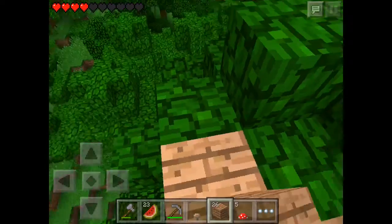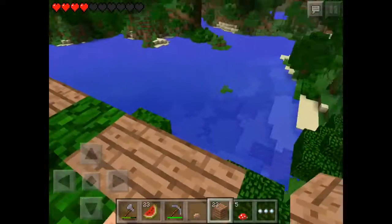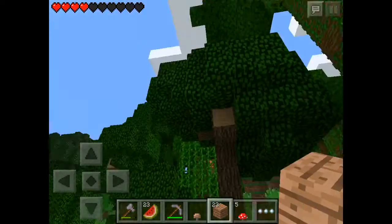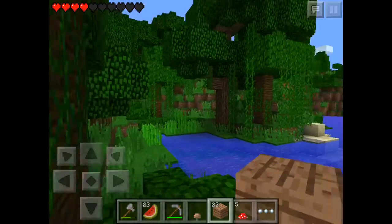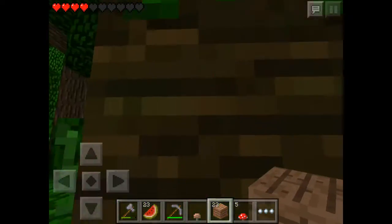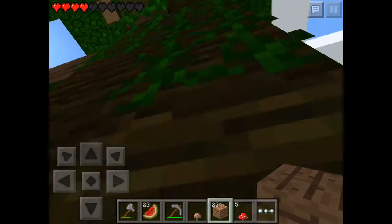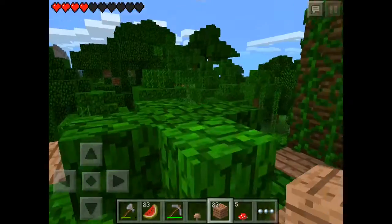Now I'm going to try to create a cobblestone area. I'm not going to make it super big for now because I want to put some leaves around here so it looks nice from the ground. If I make it really big it won't look right - it'll just be wood. What I'll do is place some leaves first, then put wooden planks on top of the leaves.